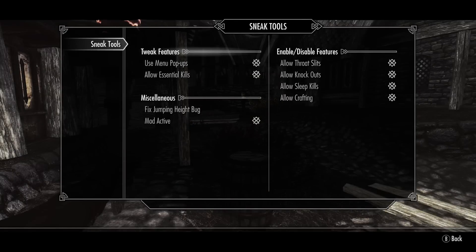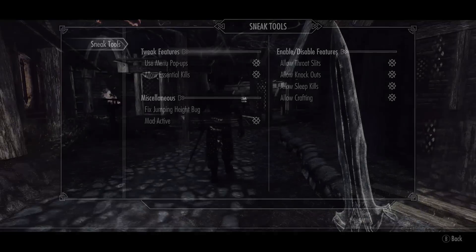I'll start off briefly explaining the MCM menu for this mod. It allows the player to turn on or off various options, such as essential NPC deaths, which is something more hardcore Elder Scrolls fans may enjoy — although it can break quests of course, but that's the risk you take. It also allows us to disable any part of the mod we don't like, as well as the ability to add a popup menu before performing the actions I'm about to show you.